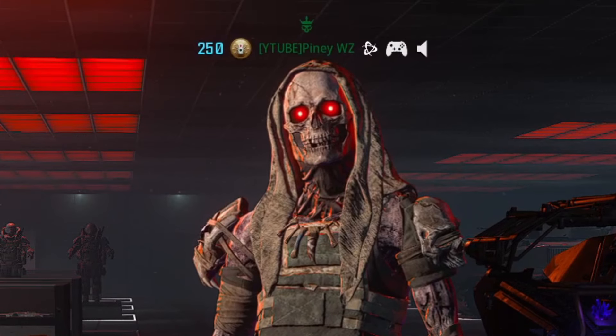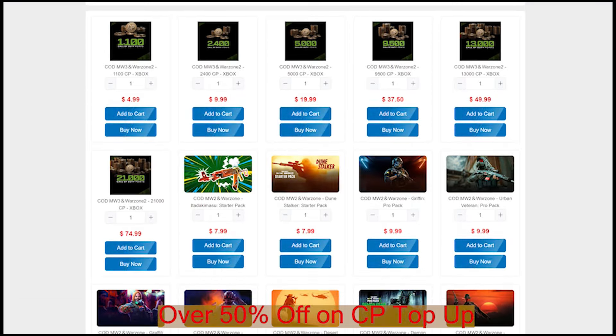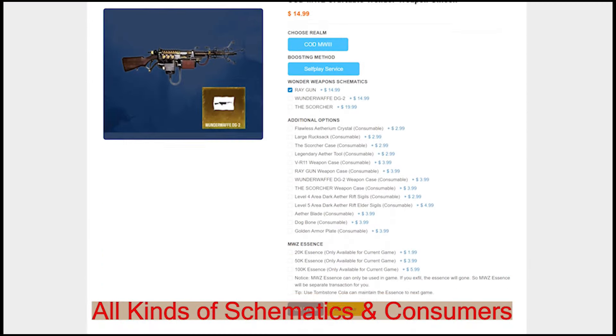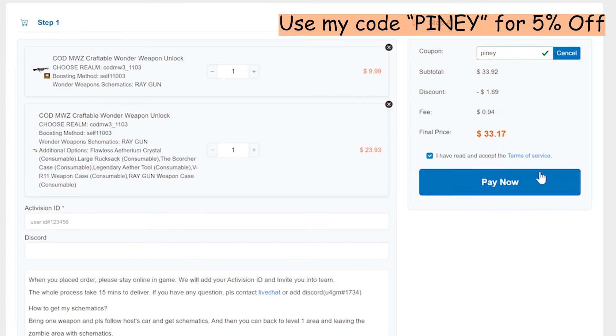Quick word from today's sponsor, U4GN. They provide the best Call of Duty service, 50% off card points, and cheap card redeem codes. They have new services of schematics and consumers unlocked. They are trusted on Trustpilot. Click the link in the description and use code PINY for 5% off.